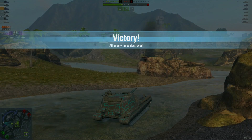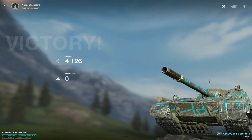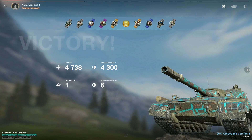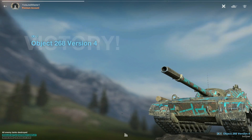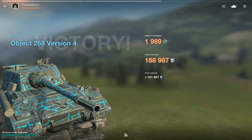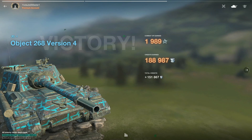Nice quick game, and we do have another game coming up after this. Looking at 4,738 damage, 4,300 block damage, and one kill for that Ace Tanker. 1,989 XP and 151,000 credits after tax. Awesome job — well played.